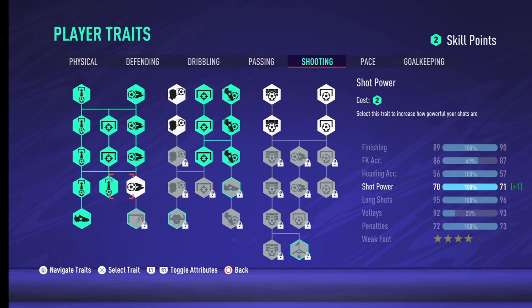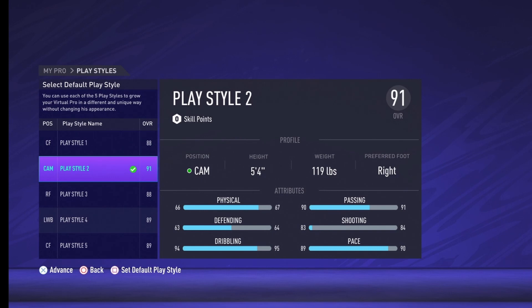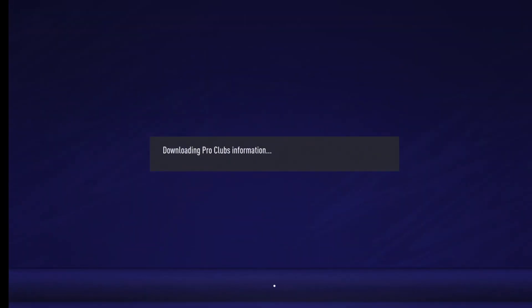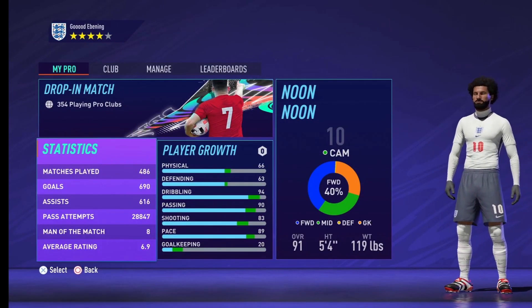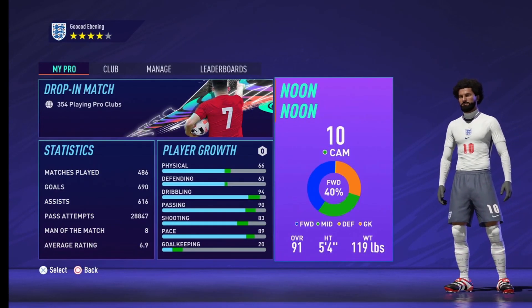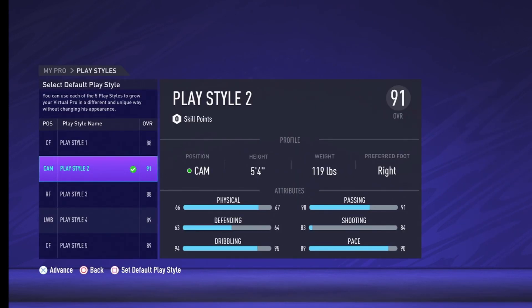Just throw the rest of your skill points on your pace. As a CAM you don't really need the pace anyway. Obviously the more games you play, the higher the overall. With this build, if you've played over maybe six or seven hundred games, I think you'll be touching a 93 to 94 rated CAM, as that's the highest you can get it. If you enjoyed the video please like and subscribe, and comment what video you'd like to see next. Peace people.